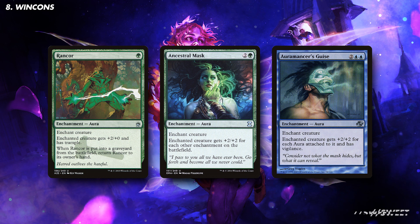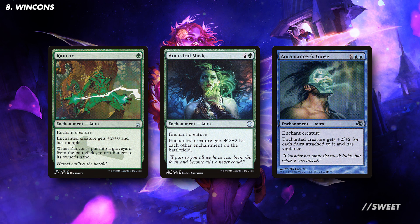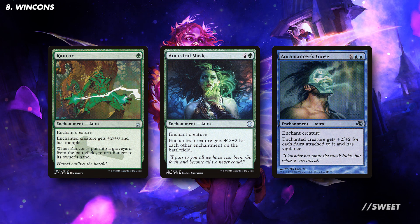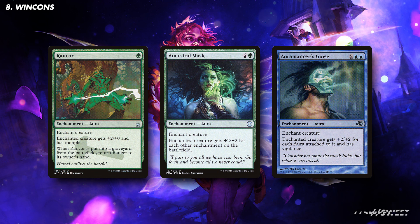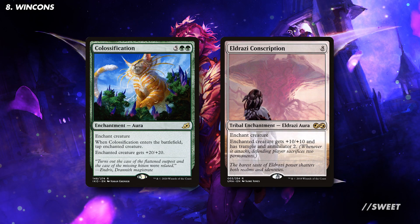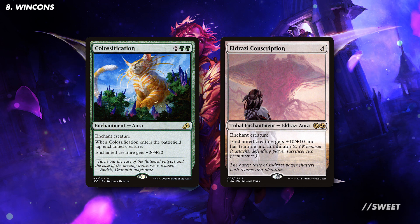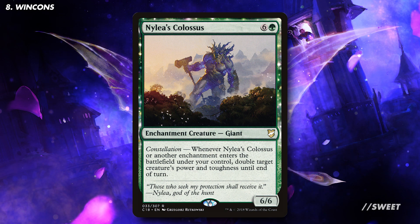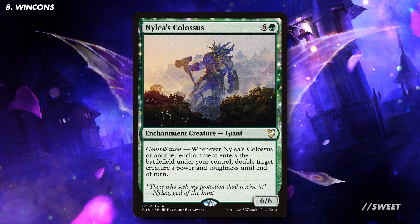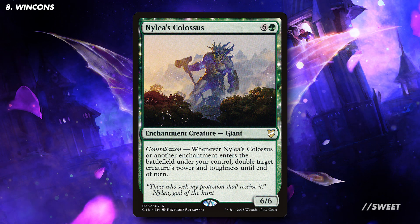Rancor is also really annoying for our opponents to remove, so it's a really solid option in the deck. You then have things like Ancestral Mask and Auramancer's Guise, which are always solid in any Auras Matters deck, but in this — where you get two auras every time you cast them — they'll be absolutely insane and will make Ivy really huge. Talking of really huge, we have Colossification and Eldrazi Conscription, which are fantastic if you're looking for a very speedy way of finishing off your opponents. Then last up we have Nylea's Colossus — this only takes a couple of auras ending up on Ivy to make it absolutely massive. Late game this is a complete haymaker in the deck and could easily break a board stall wide open.